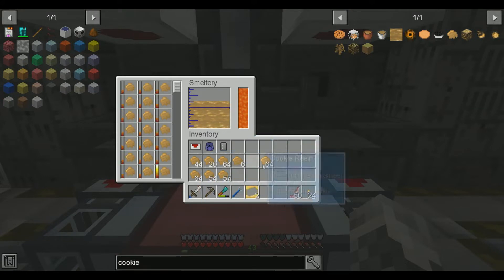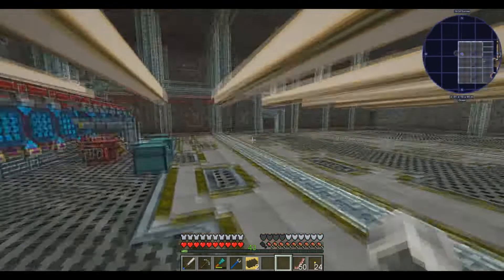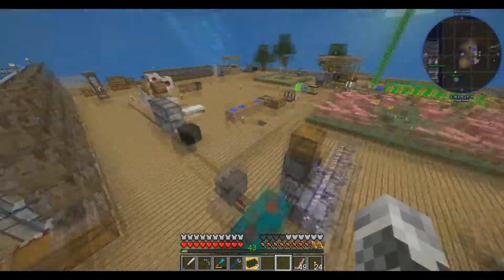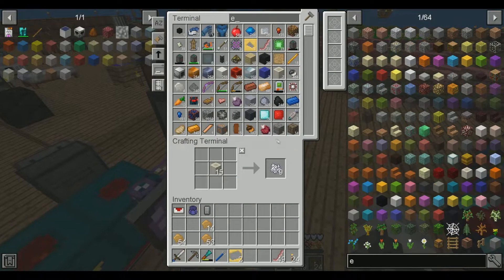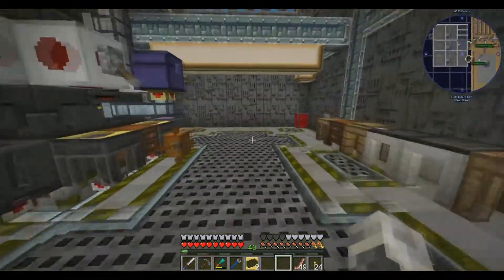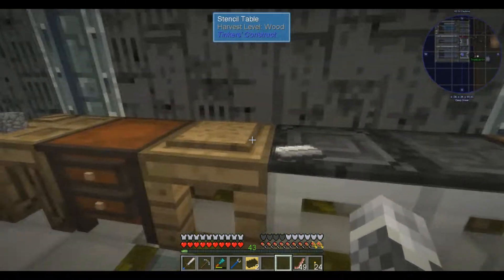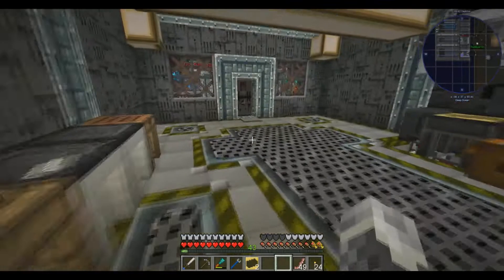That would probably be a better way because the current setup we have now — we only have like 12 wheat planted, so that would take a while. I was using bone meal. I want to make a couple of pan casts. All of a sudden we'd all have to get nervous that you start looking at us as bone bags. When you think about it, we're just ourselves — our brain — walking around in a bone mech with meat armor. That's kind of a funny way of putting it, but you're not wrong.